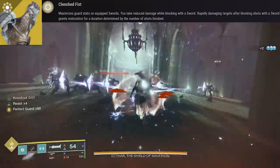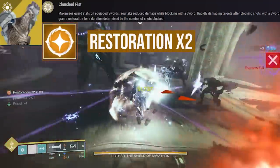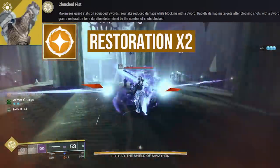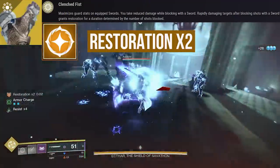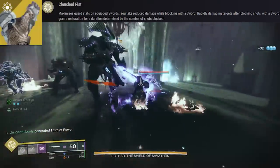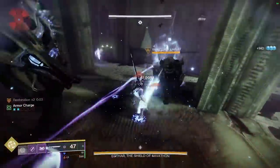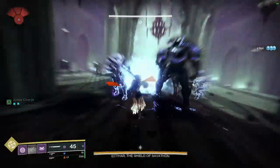To really take advantage of this entire build make sure you're using the block efficiently. Now the next part of the exotic perk says rapidly damaging targets after blocking shots with a sword grants restoration for a duration determined by the number of shots blocked. Well, this is just untrue — I think this is a known bug and I think Bungie already knows about it. That's the way it's supposed to work, but in-game currently all you have to do is hit something with a sword and you will get restoration times 2 for three to four seconds. You don't even have to kill an enemy; you can just hit a champion or a high-value target and you will get that restoration. Honestly, if Bungie does fix this to act based on the wording I still think it's going to be really good, because you're going to have that insane damage resistance and you can move in while blocking or take advantage of a point when enemies are shooting at your teammates. All you have to do is block, get close enough to something, and hit them once. But currently in the game it works just by hitting something — you don't even have to be blocking.